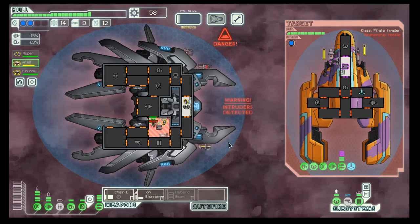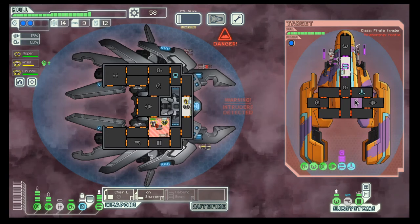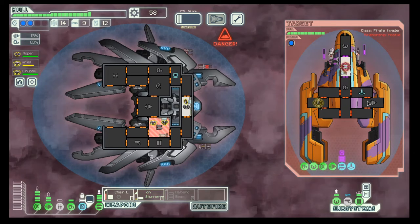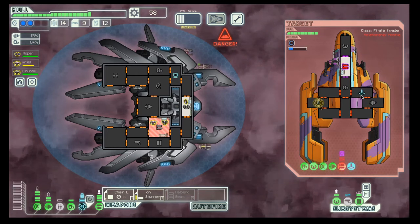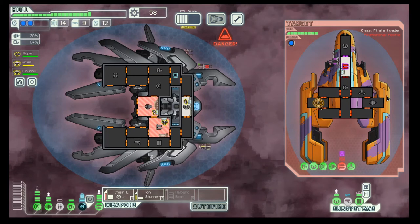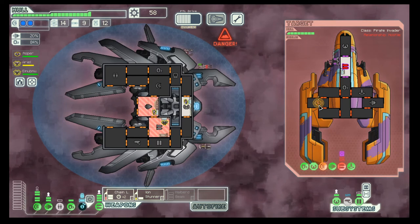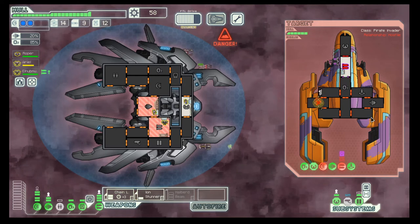So the old game again: hacking their weapons with the hope that we are quick enough in disabling them before they are able to shoot the missile at us. Yes! That plan worked! Because the missile is the only thing that could hurt us from this ship.